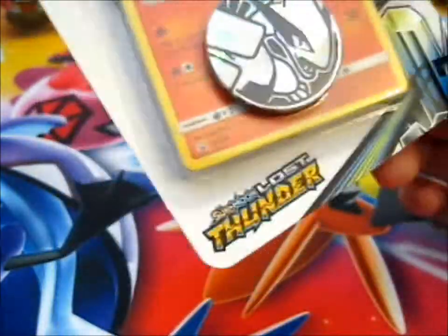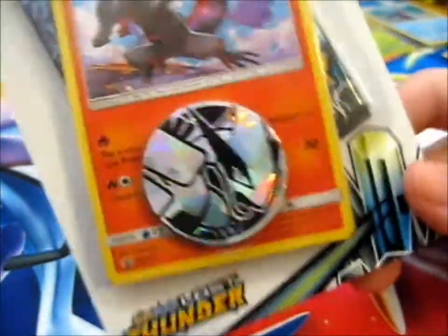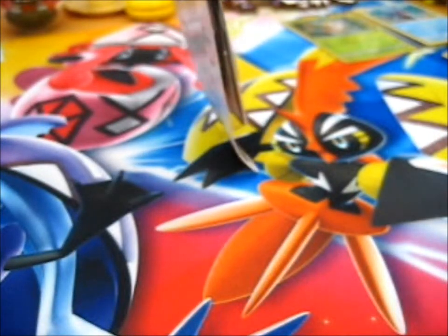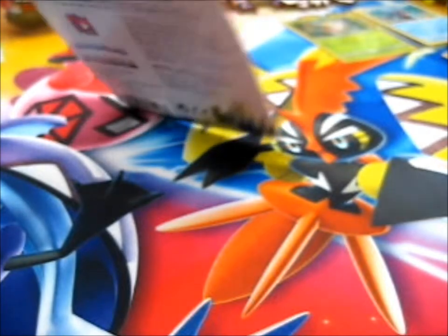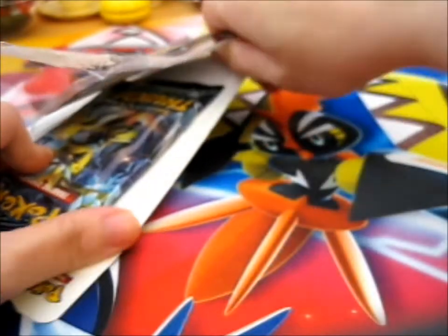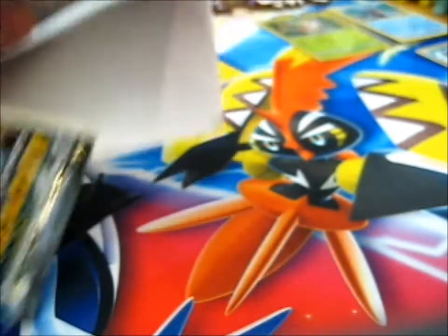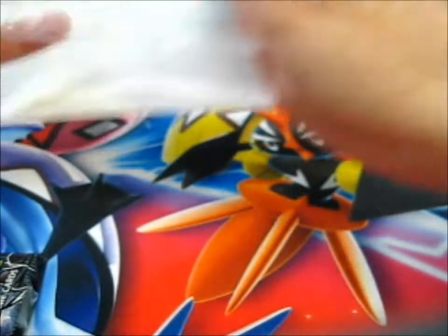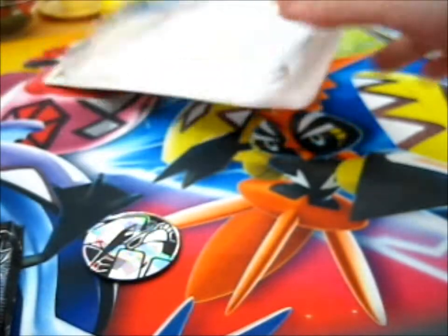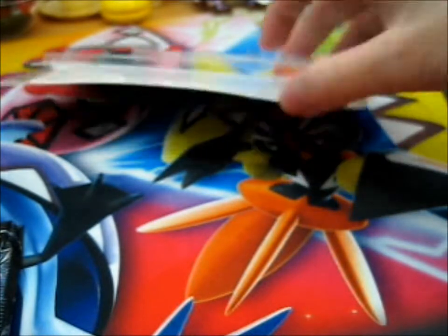We're here, and here we have a Lost Thunder blister pack from Salandit Hollow, the SM-154. So, as you may recall in a preview video, if I uploaded the Rowlet to check the booster first, these were set aside for something, but in the end...